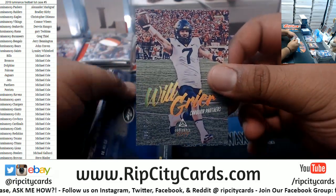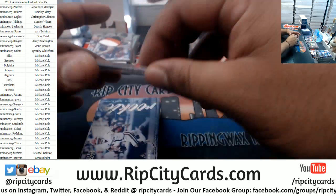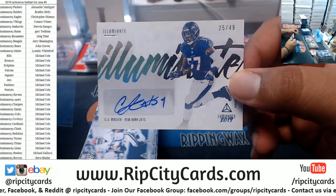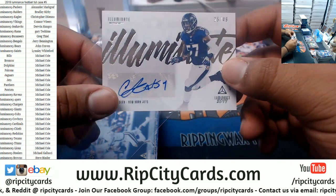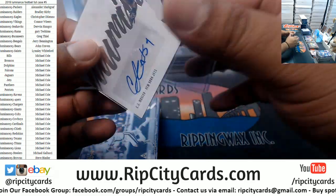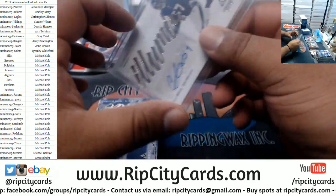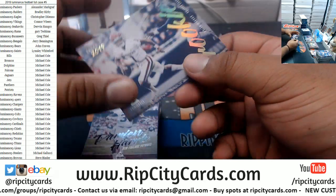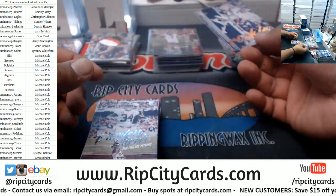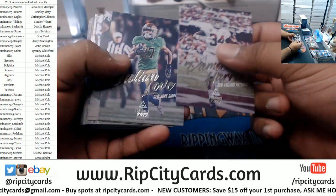We got Will Greer 275 Panthers. For the Jets, CJ Mosley to 49 — one of the best linebackers in the game. We couldn't Photoshop his Jets uniform, come on now. We have Kyler Murray — Cardinals insert.